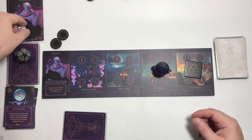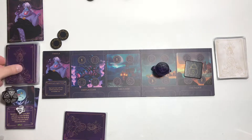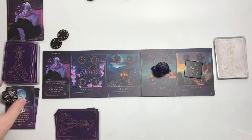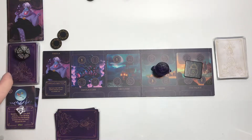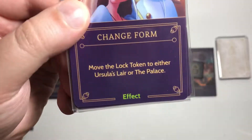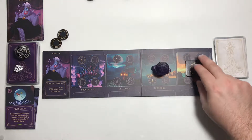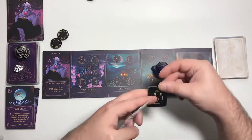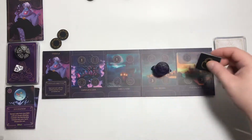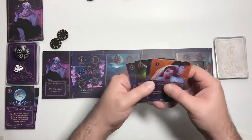Let's see if we get fated. We do not. Move down to round 19, draw one card. We got Change Form — move the lock token either to Ursula's Lair or the palace, costs 1 to play. So that's how the lock mechanism works: we change form and move the token from here to there or back. But let's think about whether we want to do that — the crown is going to help us get the trident, so we want that ability available.